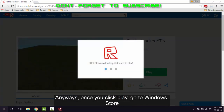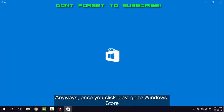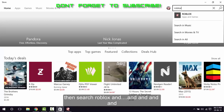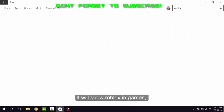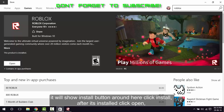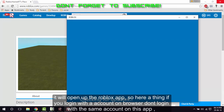Once you click Play, go to the Windows Store, then search Roblox and it will show up under games. Open it up and click Install — the install button will show up somewhere. After it installs, click Open and it will open up the Roblox app.